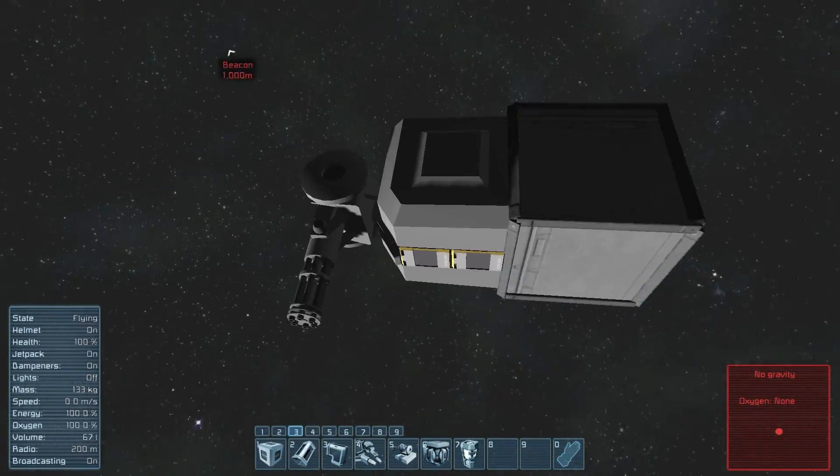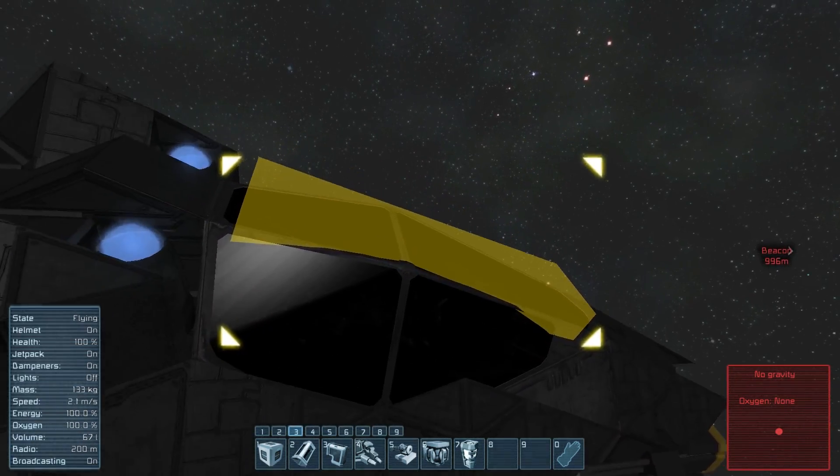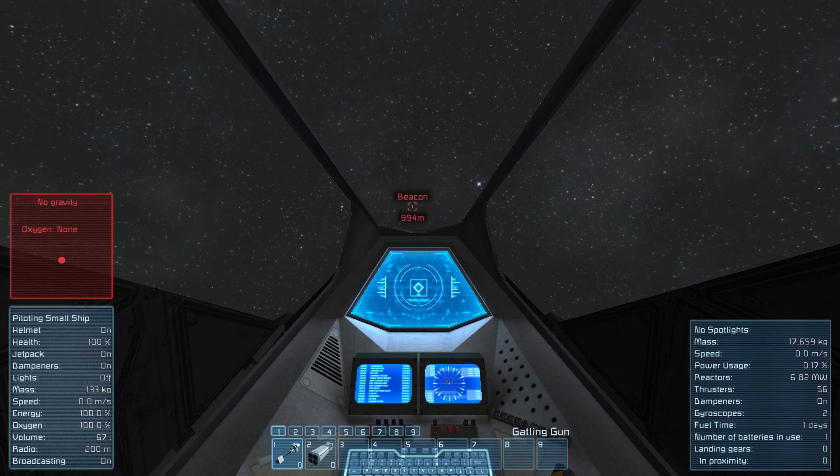So let's hop into this simple little fighter. Over there I have a turret set to the pirate faction, so it will shoot at me as soon as I get close.